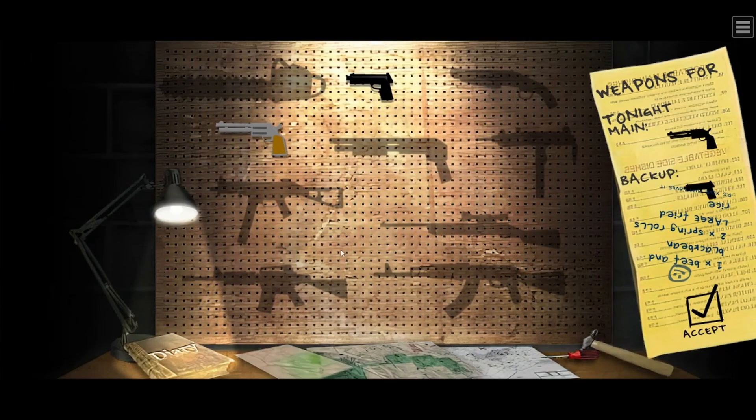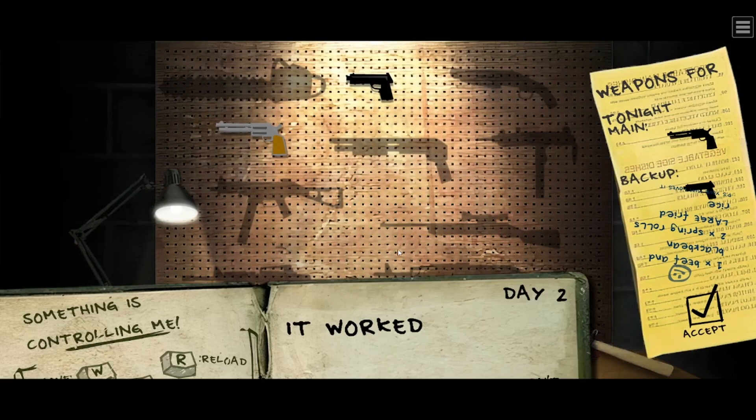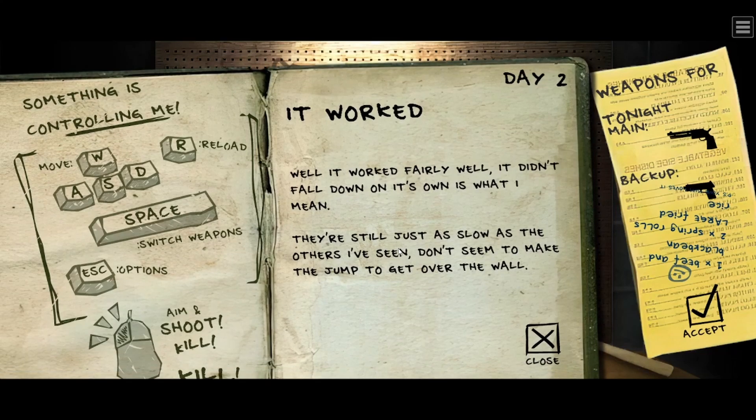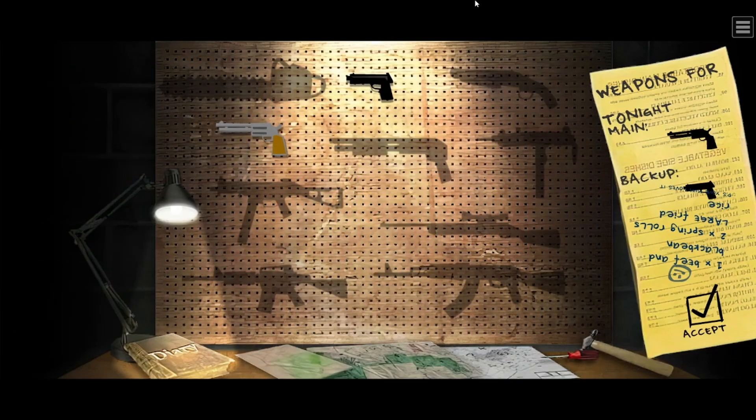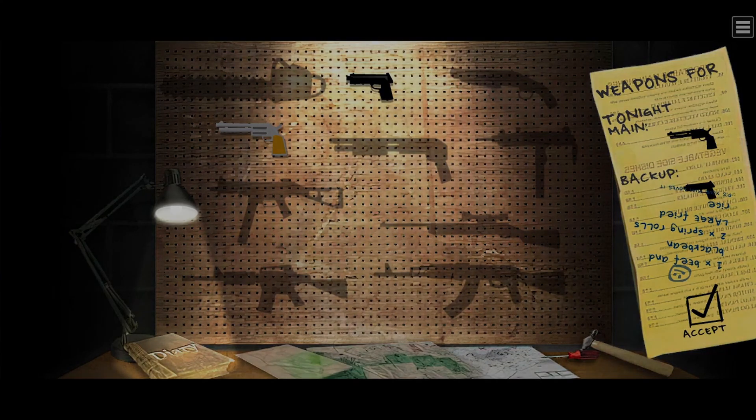Equipping the 357 as my main and the handgun as backup. Diary entry day two: 'It worked fairly well — they didn't fall down on their own. They're still just as slow as the others. They don't seem to make the jump to get over the wall.' Trust me, the zombies do get worse. I wonder what other weapons we're going to get — a chainsaw, a sawed-off, a Uzi, an AK, an M4. It's a mystery. Let's hop into night two.